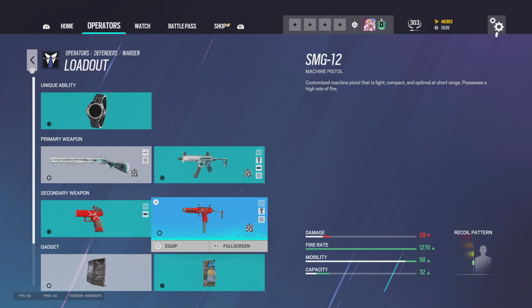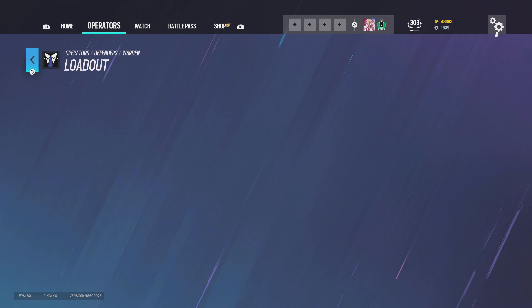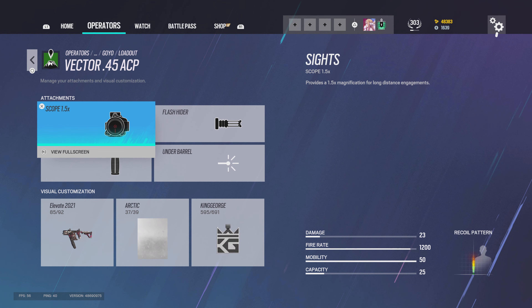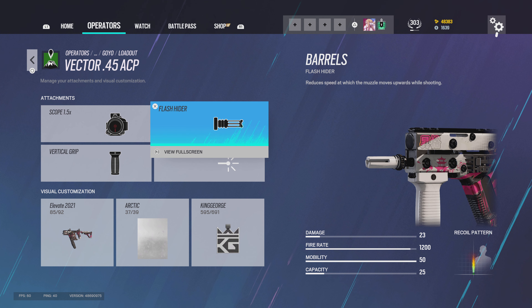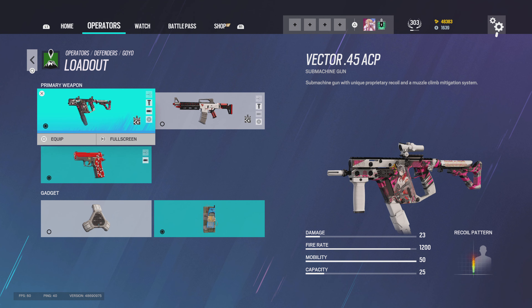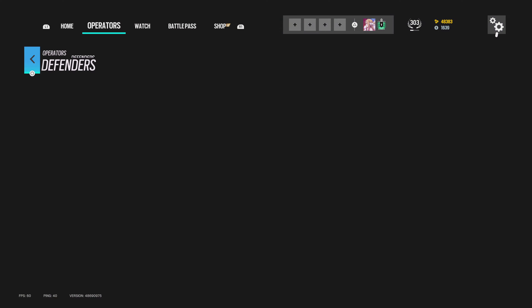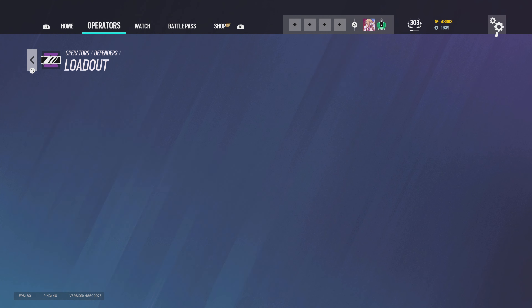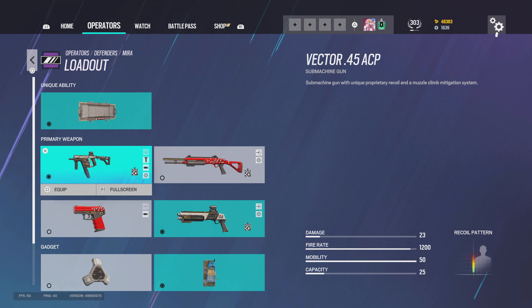For Warden I run 1.5, compensator, vertical grip. I run the pistol instead of the SMG, and nitro cell. For Goyo I run 1.5, flash hider, vertical grip and 1.5, vertical grip with nitro cell. I need to go back and change Mira's setup — I think it should be flash hider. I'll figure it out.